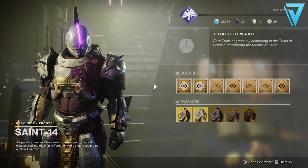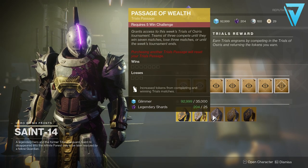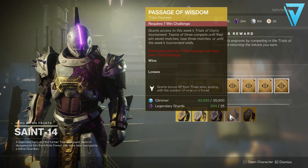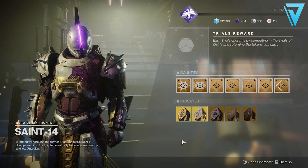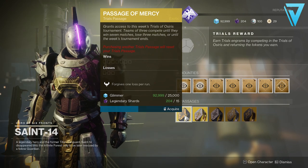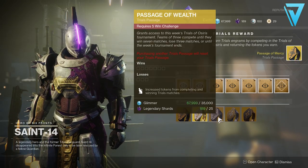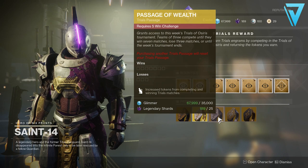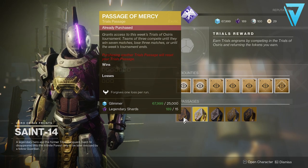To obtain this weapon you first need to visit Saint-14 over in the Tower Hangar. If this is your first run in Trials of Osiris, he will have two passages available: the Passage of Mercy, which forgives one loss per run, and the Passage of Ferocity, where with zero losses your third win grants a bonus win. There are also three additional passages unlocked by getting a certain amount of wins — the Passage of Wealth, Passage of Wisdom, and Passage of Confidence. To get this weapon we need five wins, which will increase your loot pool for Trials of Osiris.